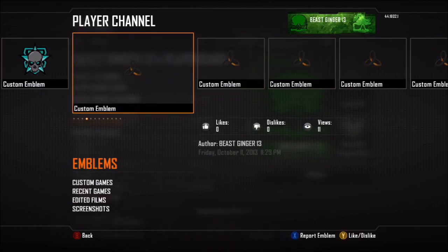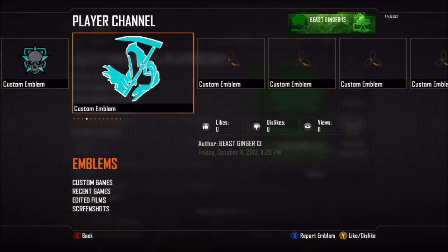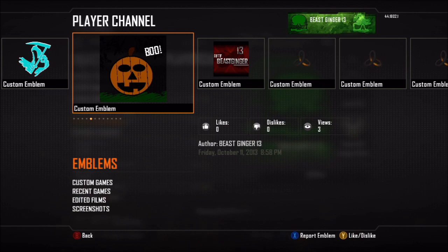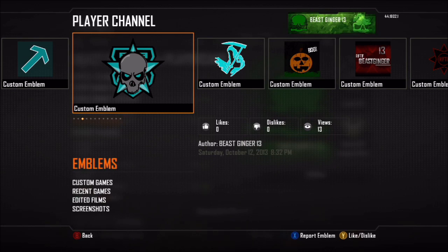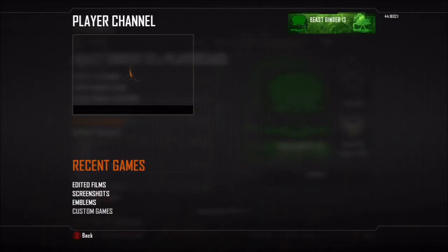Then you just find the emblem you want to take. I'll take that one right there — I just passed it up, you'll see me go back to it. Find the one you want. Once you've found it, back out and go to the player channel thing again.